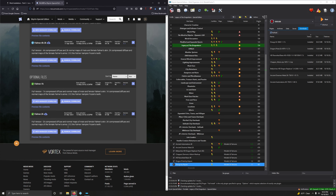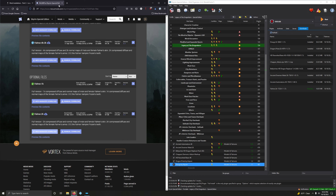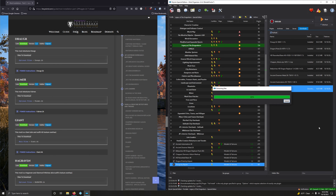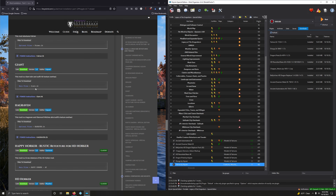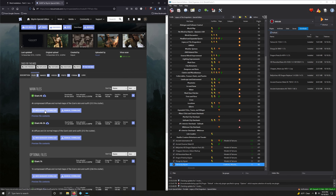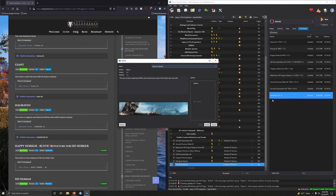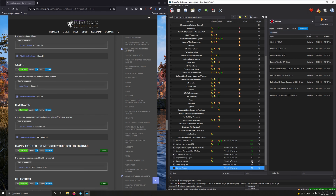Dragon Priest. This mod retakes the Dragon Priest and is a full mod. Let's download Dragon Priest. Do we want the 4K? We want the 2K, which is in the optional section. Mod magic download. Some of my favorite enemies in the game. Let's install it — we want the Full, highly suggested option. Install. Activate that. Close that.